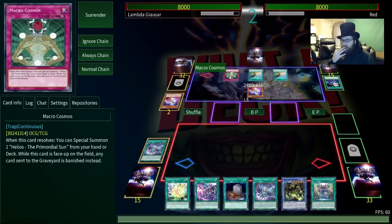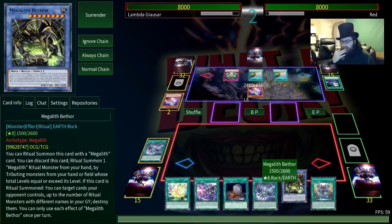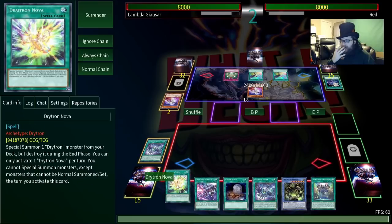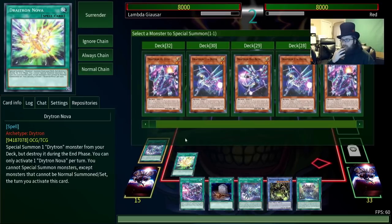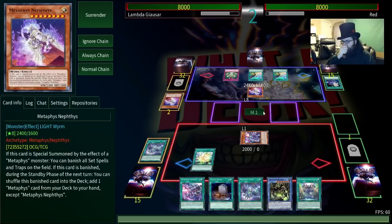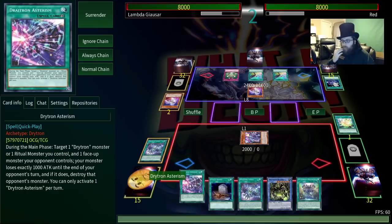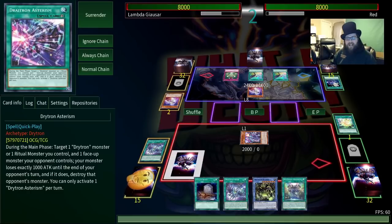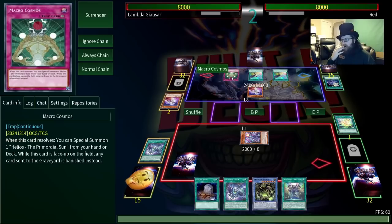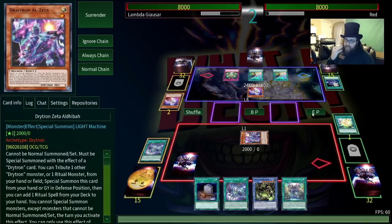Ooh, Macro Cosmos. That is a little tricky — that's going to banish everything we love. I think we've got this though, so we're going to Drytron Nova and summon one of the Drytrons. That's all this does, just summon one from the deck. I think we get floodgated out of the game immediately because the only things I play that can stop that are other Drytrons, which I cannot summon.